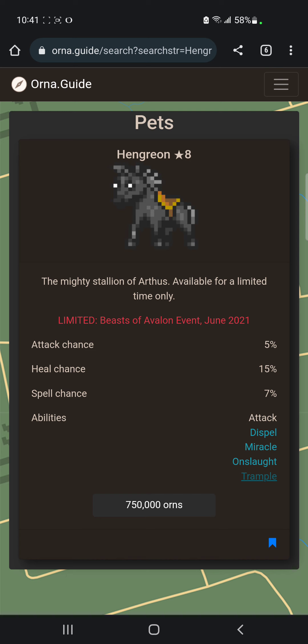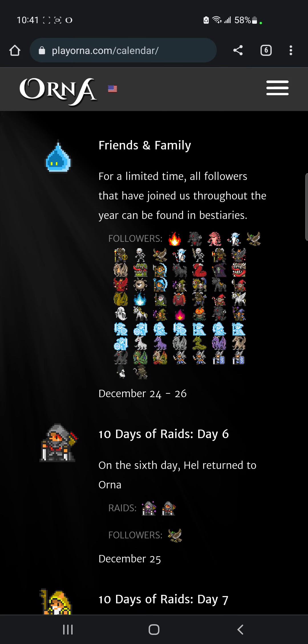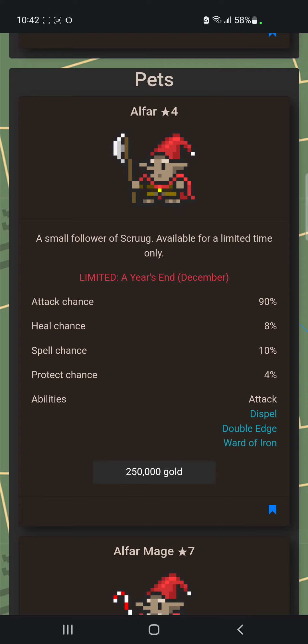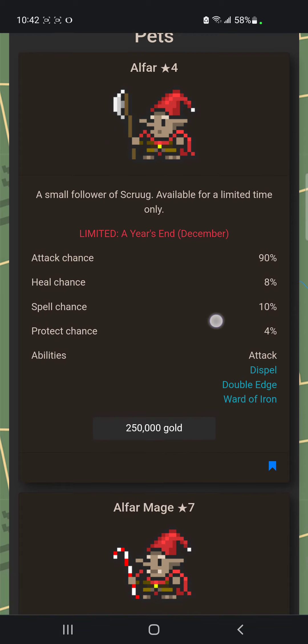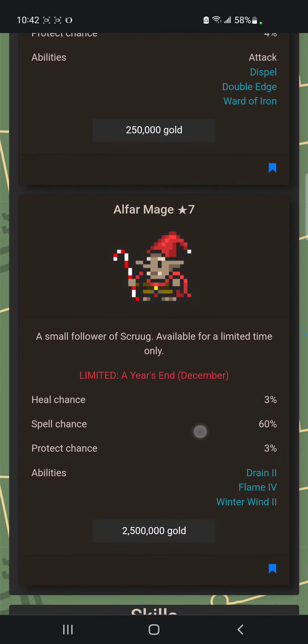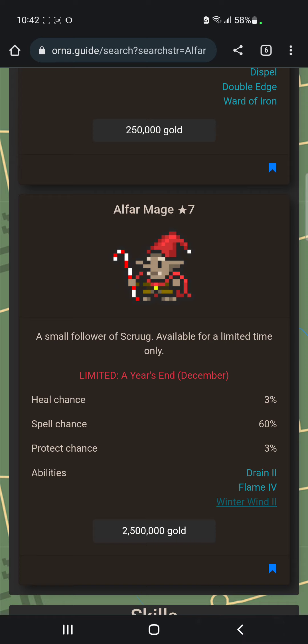Next we have the Alfar pet. I really like it — I have the tier 4 pet and it has Ward of Iron at tier 4 for gold, which is ridiculous value. I definitely pick this one up on every account. It does have AOE though, and depending on pets for AOE is rough. But it costs gold, so just buy it.